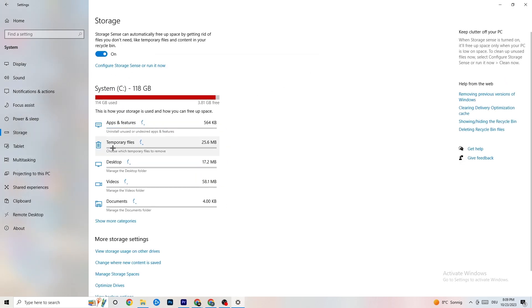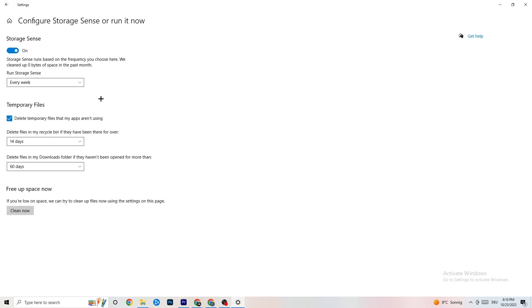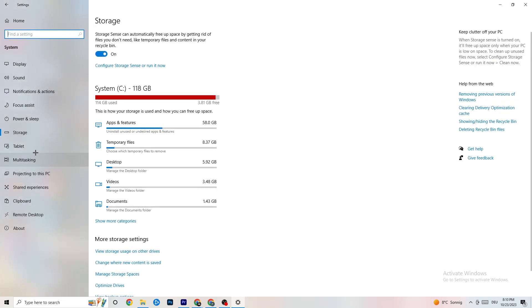Also go to 'Storage,' click on 'Configure Storage Sense,' and run it now. Click 'Clean now' — I won't do it here because it takes a little while — and it will clean every single temporary or trash file currently on your PC. Then go back.